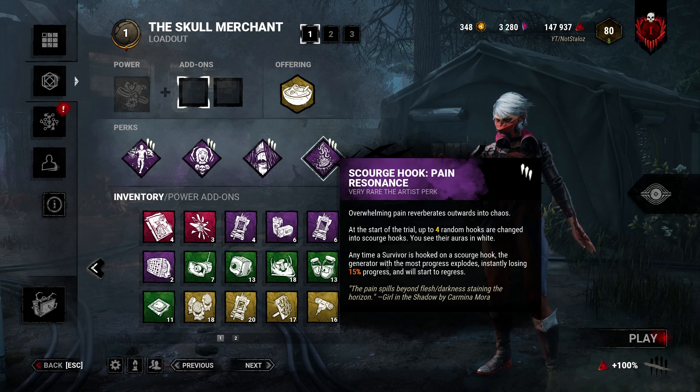Hex: Face the Darkness — which I'm not running but was going to make a build about because I thought it was a good perk — was a perk that made it so if you were outside the killer's terror radius while it was activated, you screamed.